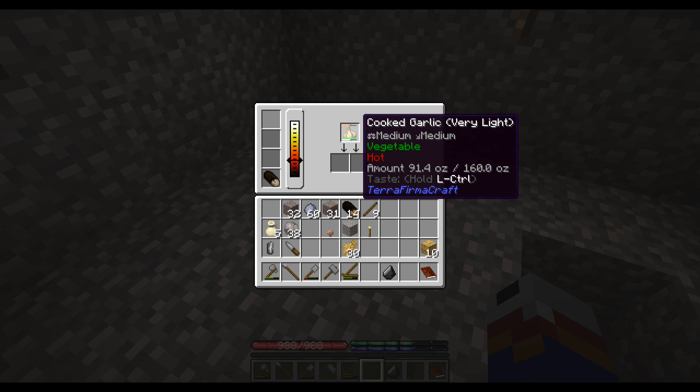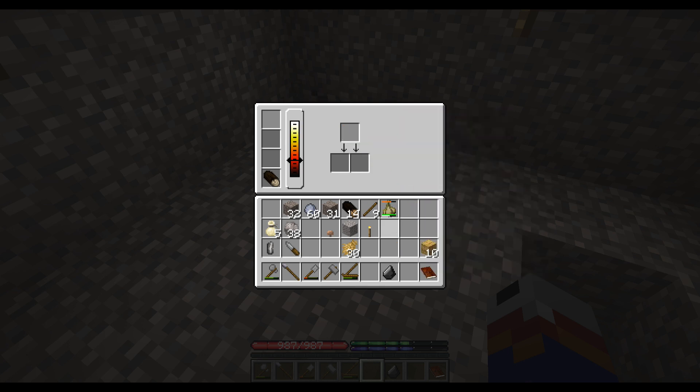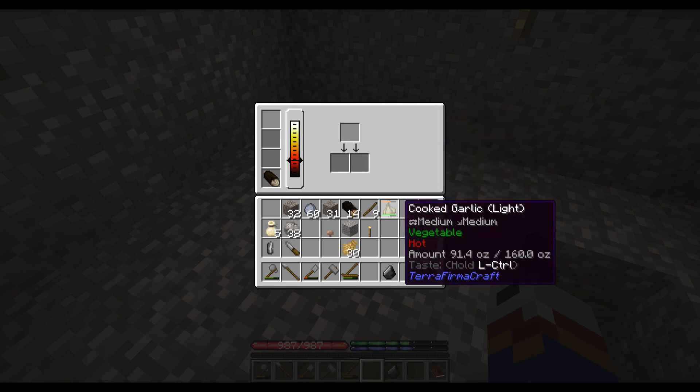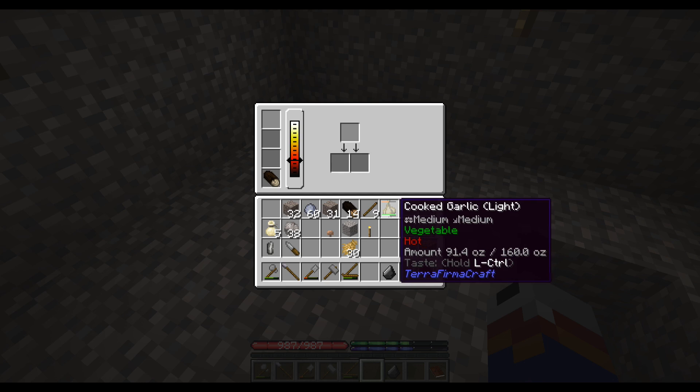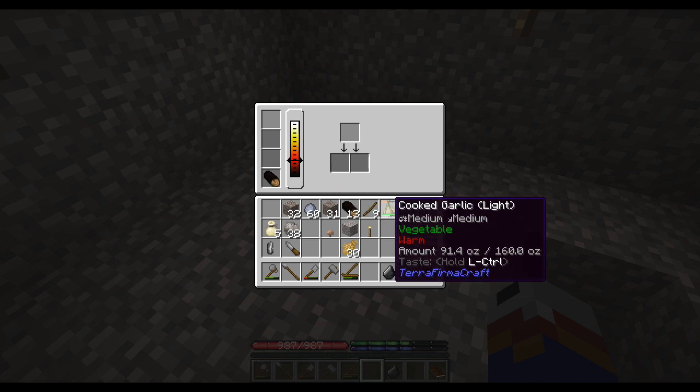You'll notice that the garlic has three different bars on it. The top bar is its temperature gauge — the top red bar. The green bar is its quality.